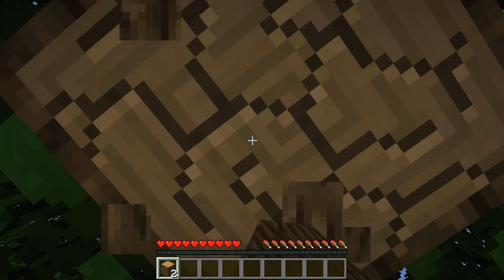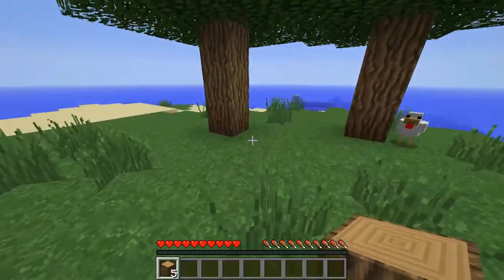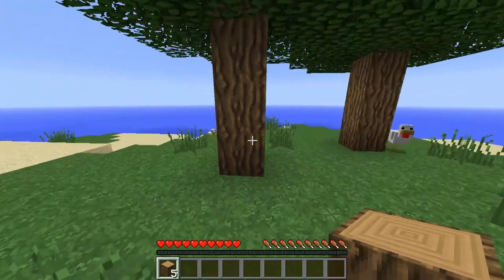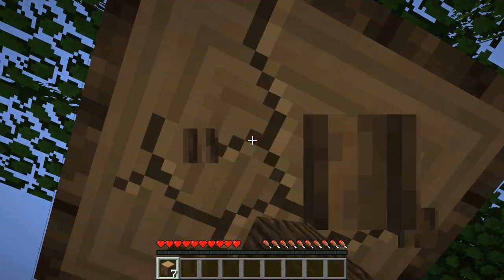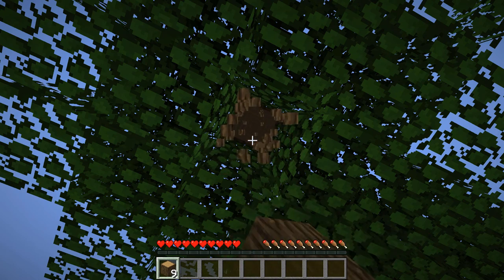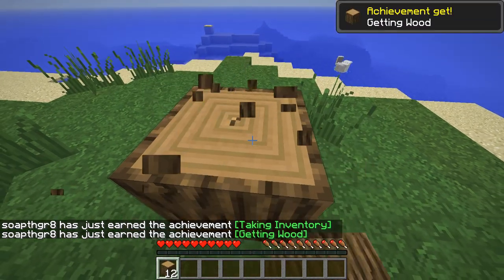We've got some lag spikes going — I thought 1.9.2 was supposed to fix that, but maybe not. One of the limitations I'm putting on myself is staying on this island, just sticking around here and seeing what we come up with. One of the first things we've got to do is get some food going. We've got chickens here and that's going to be a source of food, but we can't just slaughter all of them right away. So we're going to be punching wood.